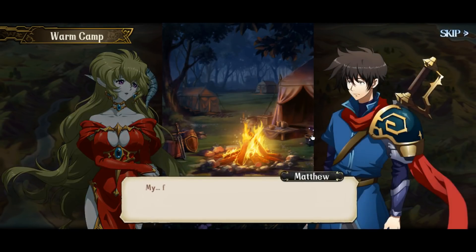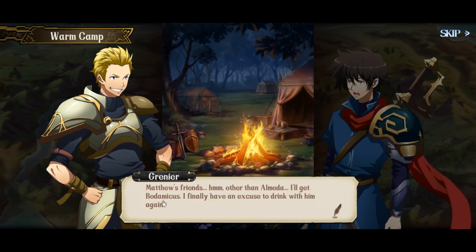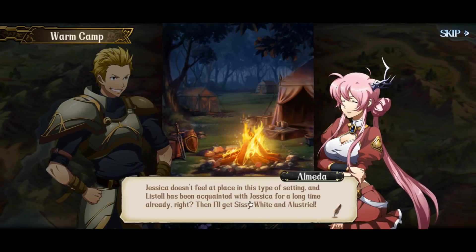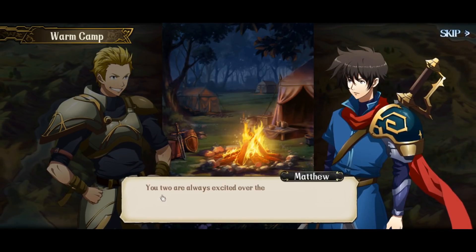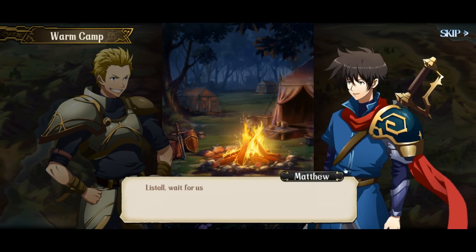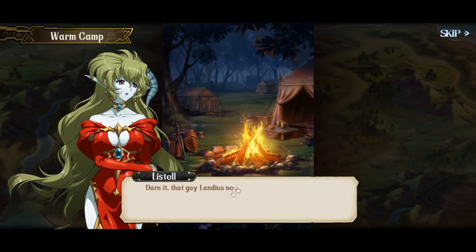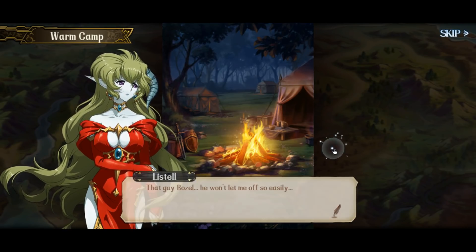Matthew's friends — other than Amilda, I'm just gonna call her Ally or Amy. I'll get Bottomicus — I finally have an excuse to drink with him again. Jessica doesn't feel a place in this type of setting, and Listell has been acquainted with Jessica for a long time already. Then I'll get Sissy White and all the stream. You two are always excited over these things. Okay then I'll get Angelica — you guys always forget her. Listell, wait for us then. My descendants — who knew? Darn it, that guy Landius never taught me how to deal with these feelings. But good times never last — that guy Bozell won't let me off so easily. This is Matthew's great-great grandmother. The teenager's friend.